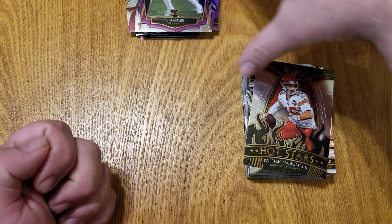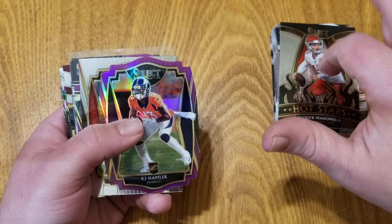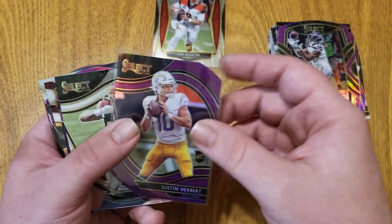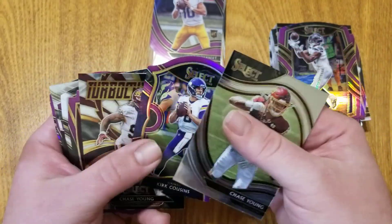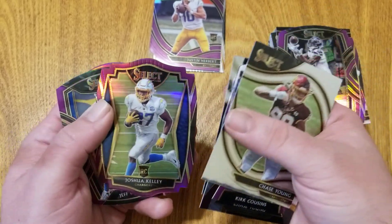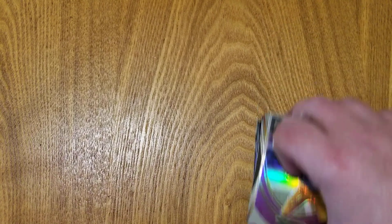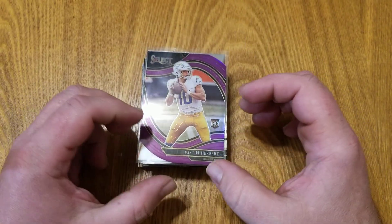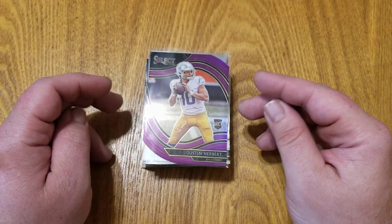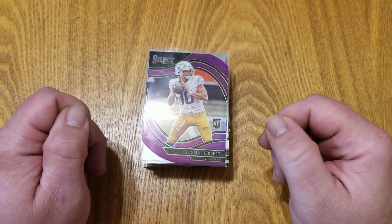We didn't get an autograph and I don't think we got the zebra parallel or die cut, but let's do a quick recap of the highlights: KJ Hamler, Joe Burrow, DK Metcalf, Justin Herbert, Chase Young multiple times, Michael Thomas, AJ Brown, Josh Allen, Kirk Cousins, Okuda, Derrick Brown, and Jake Luton. If you liked this video please give it a thumbs up, consider subscribing, and turn on the notification bell. Hope to see you on the next one — could be football, basketball, or baseball. Take care!